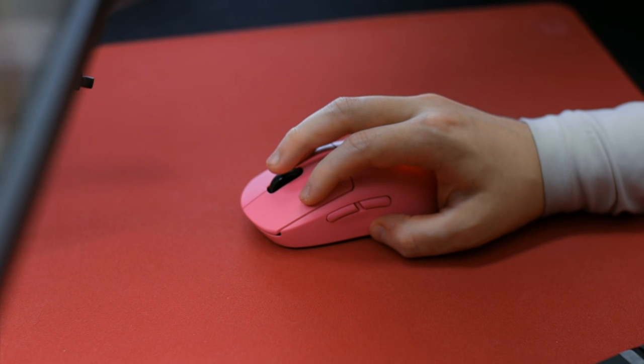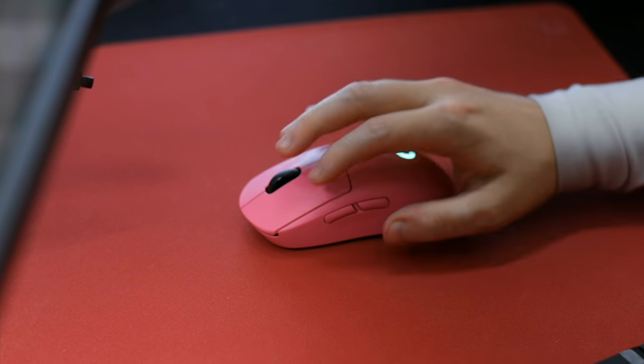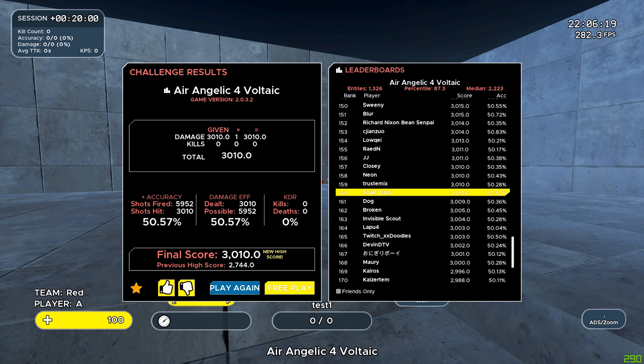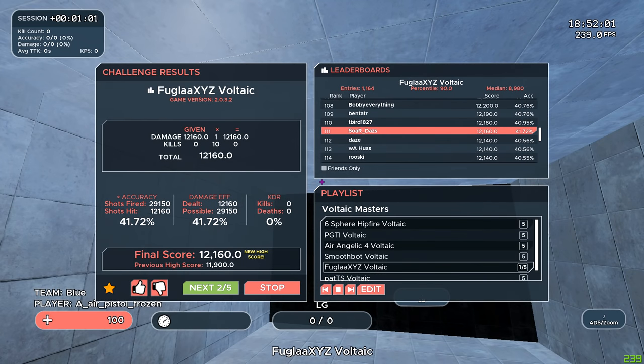This is something I've been practicing and it's been honestly discovering just how quite difficult it is still after years of practice. I've been grinding two scenarios on the Voltaic end and I've hit Masters on them so far as you can see on screen, but still have a long way to go in my opinion even after hitting Masters. These two scenarios are Erangelic 4 Voltaic and Fugla X and Z Voltaic.